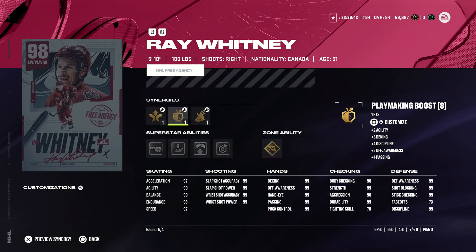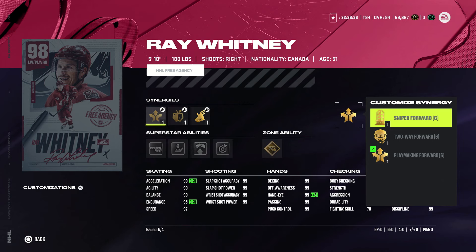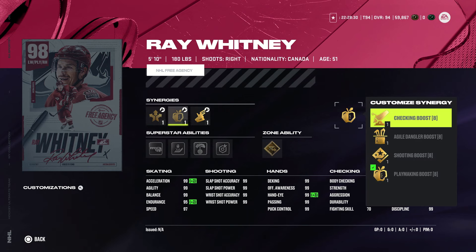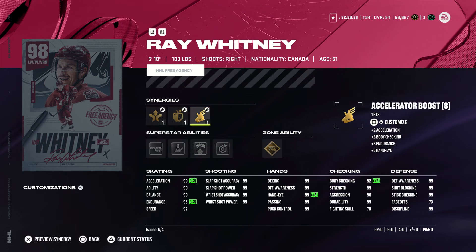Here's a look at Ray Whitney. I'm going to be making this card because he played for the Detroit Red Wings, so I'll put him on the Red Wings squad. He looks pretty solid — gold elite edges, silver snipe, puck on a string, beauty backhand, and tape to tape. The only issue is he's 5'10", and a lot of people don't like small forwards, but I do, and this is a perfect card for me.